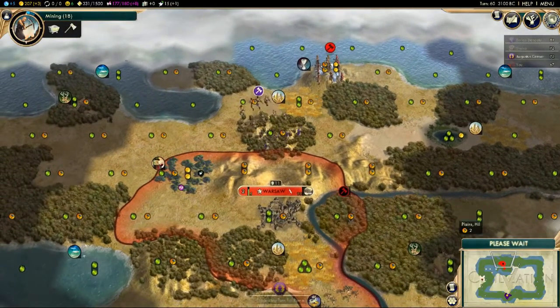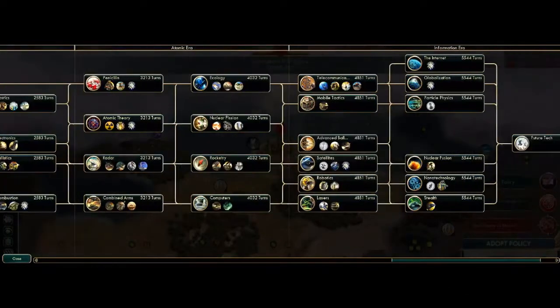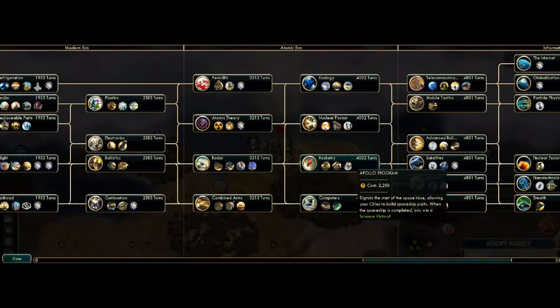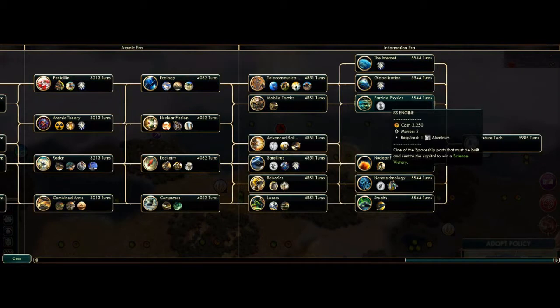There are other ways to win. For a science victory, once you get far enough down the tech tree you can build the Apollo program. To win scientifically you need to build a spaceship to travel into outer space — once all the pieces are assembled in your capital and launched, you win immediately. The downside is the SS engine is a long way down the tech tree, but if you're in the lead scientifically, no one else can beat you to it.